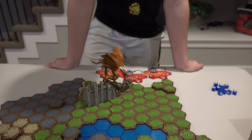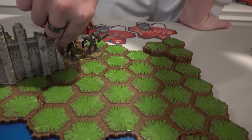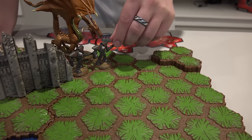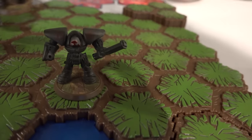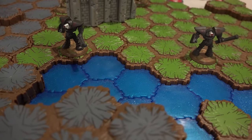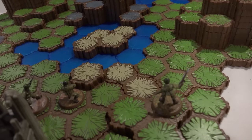I'm going to move my Zedian Guards. They have a movement of four. Also, if you land in water, you have to stop on that turn, and then you can move through the water — but once you hit the water the first time, that's it. My water's breaking apart.